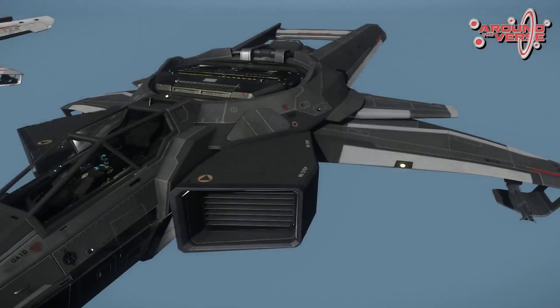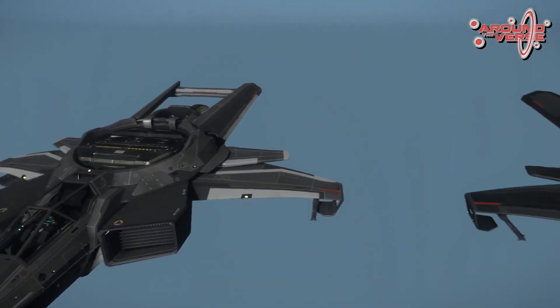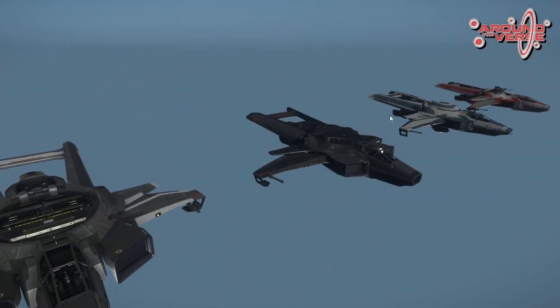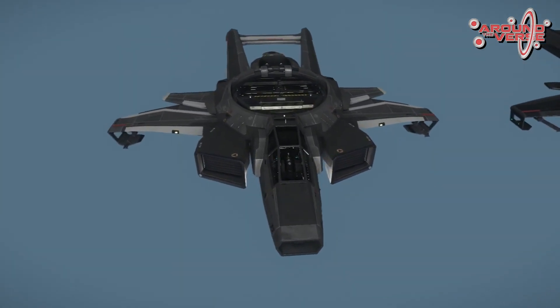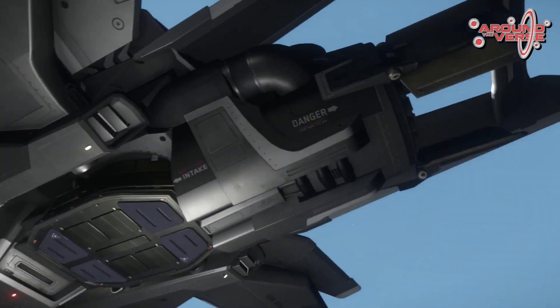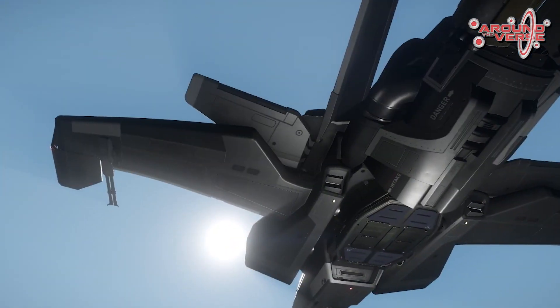As I did this model, the basic Hornet model is shared throughout all the variants. So all the other variants use the same mesh as the basic F7C. Here we have the new updated F7C model — take a look at the bottom. Some of the components haven't been updated quite yet, but they will be as well. As you can see, it's just a lot cleaner overall, and that was the main goal for this.